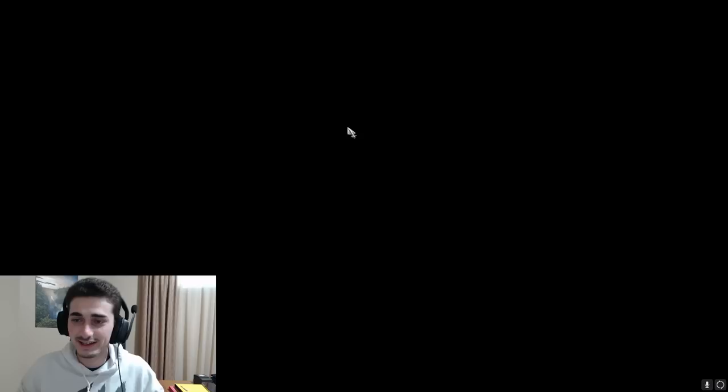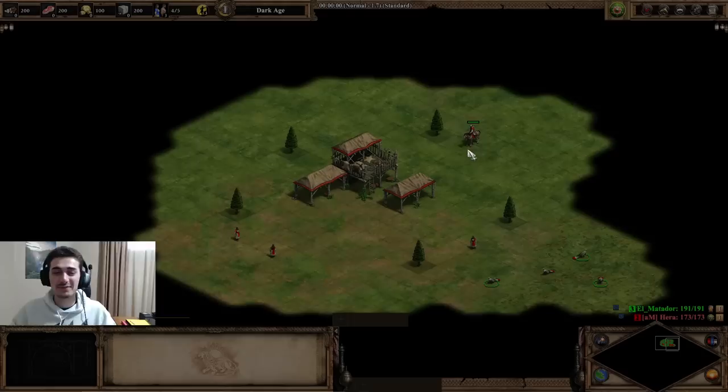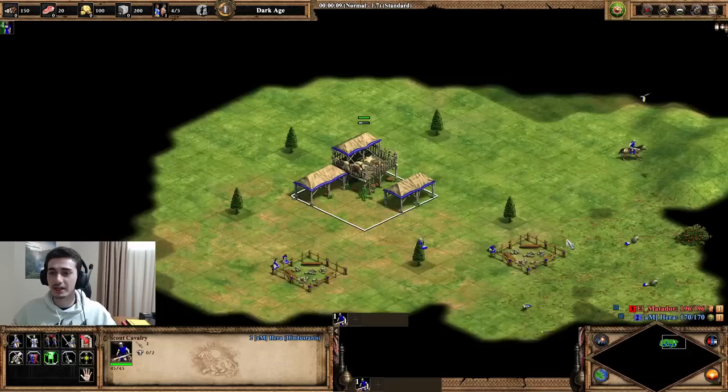We've got a game now on 1v1 Arabia. I'm hopping in and heading right into it. I'm going to fix my chair to make sure I'm comfortable. It looks like we're up against Lithuanians — another top tier civ, or at least upper mid-tier for Arabia. Hindustani is literally S tier though, so I should be favored in this matchup. Of course, it's all about execution as well.